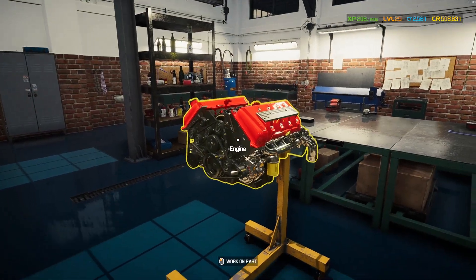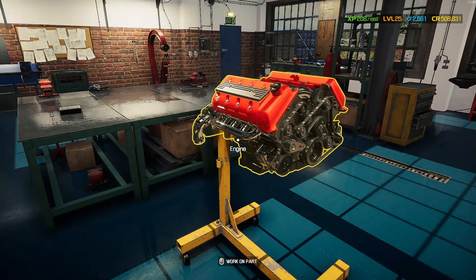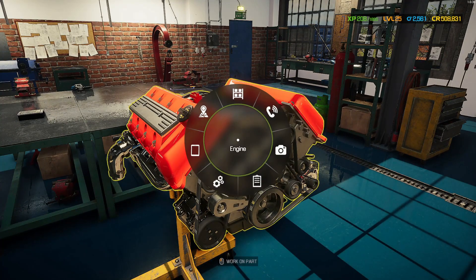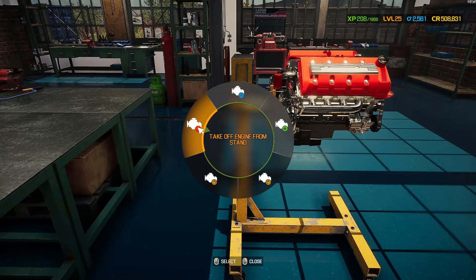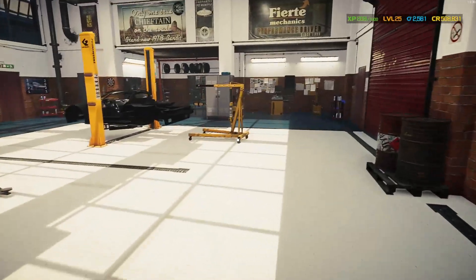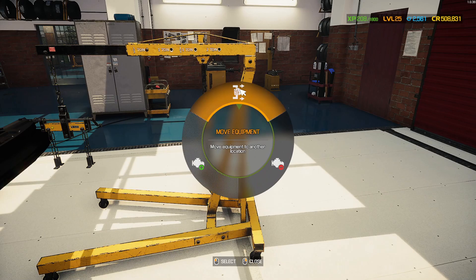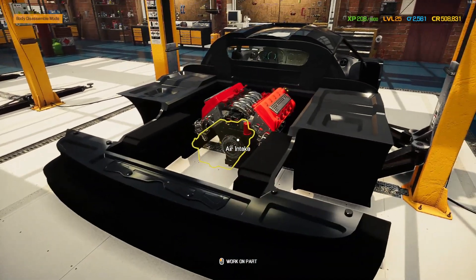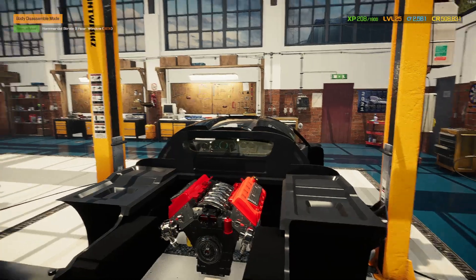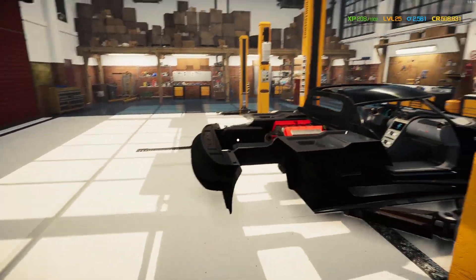There we go — the fully built engine with upgraded parts, upgraded turbos, upgraded throttle, upgraded fuel. Everything that could be upgraded has been upgraded. This thing is going to make some power for sure. Let's put it back in the car using the engine crane — you can only do it with the engine crane. And there it is: the gorgeous heart of this beast. Now let's put this beauty back together. I'm not sure yet if I want to sell this one or keep it — but first let's build it and make it ready to go.